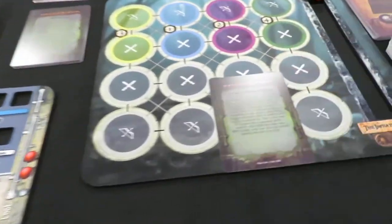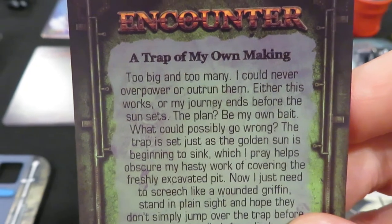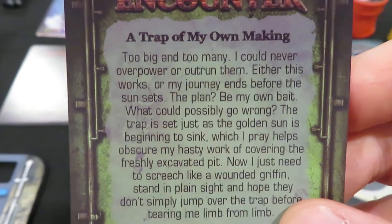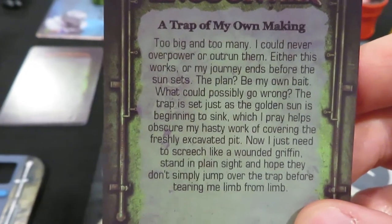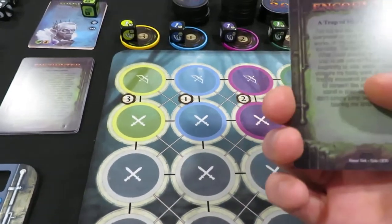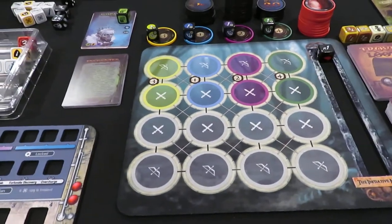Okay, are you guys ready for this? I don't know what it's going to be but I hope it's exciting. This encounter card says: 'A Trap of My Own Making. Too big and too many. I could never overpower or outrun them. Either this works or my journey ends before the sun sets. The plan? Be my own bait. What could possibly go wrong? The trap is set just as the golden sun begins to sink, which I pray helps obscure my hasty work of covering the freshly excavated pit. Now I just need to screech like a wounded griffon, stand in plain sight, and hope they don't simply jump over the trap before tearing me limb from limb.' So it looks like we're trying to set a trap for some baddies.